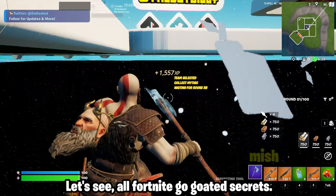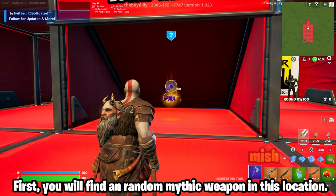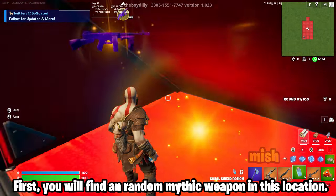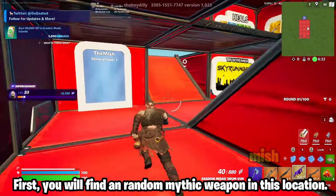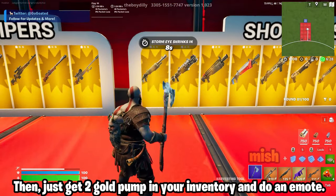Let's see all Fortnite go-goated secrets. First, you will find a random mythic weapon in this location, then just get two gold pumps in your inventory and do an emote.